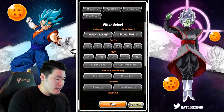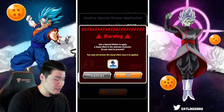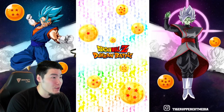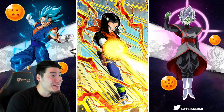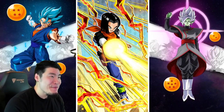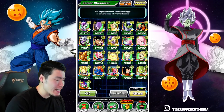Since we gave 18 the sticker, we've got to give her brother Android 17 his sticker as well. There we go — he gets one as well. Should be something similar, I'm guessing. Yeah, very similar — and once again, very, very clean. I like that. Okay, so 17 and 18 — winners.